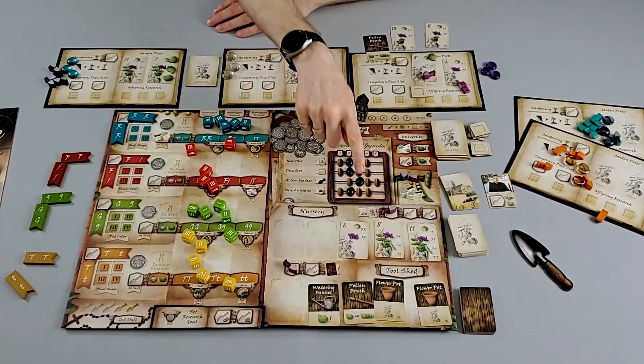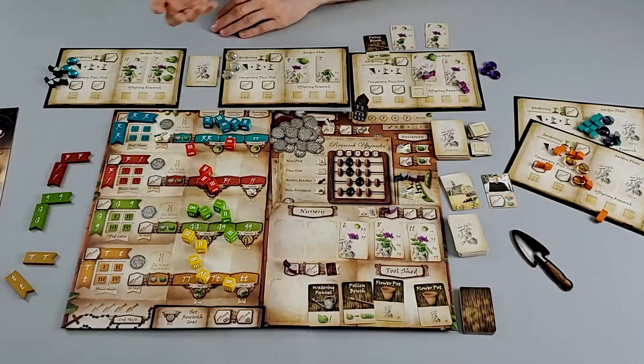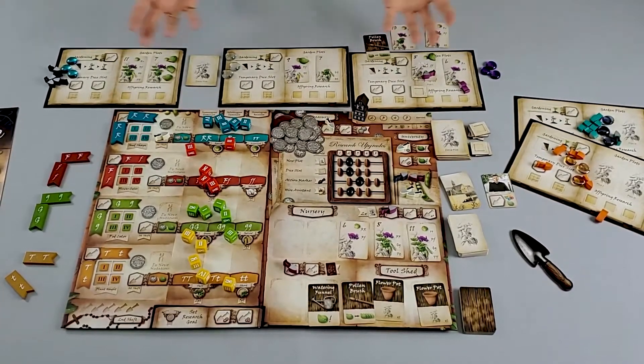After that, we reset everything and keep doing this over five rounds. The player who has the most victory points at the end of the game is the grand winner of Genotype. There are multiple different ways to get victory points: whether it's through plants, through set research, through set collection by combining the set research, or just by having resources at the end of the game.